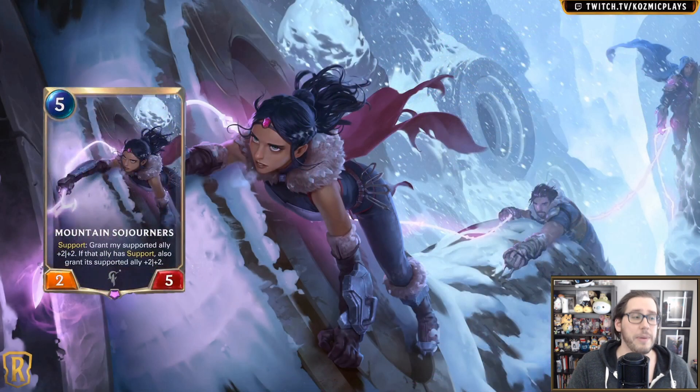The card I am excited about — and it's getting a lot of flack — with its text updated, is the Mountain Sojourners. You can see the artwork linking between the three of them. What this card does: when you support, you grant — not just a temporary buff, but a permanent buff — plus two plus two. Five health is very beefy. If you have a support chain with this at the front, your entire board gets buffed.